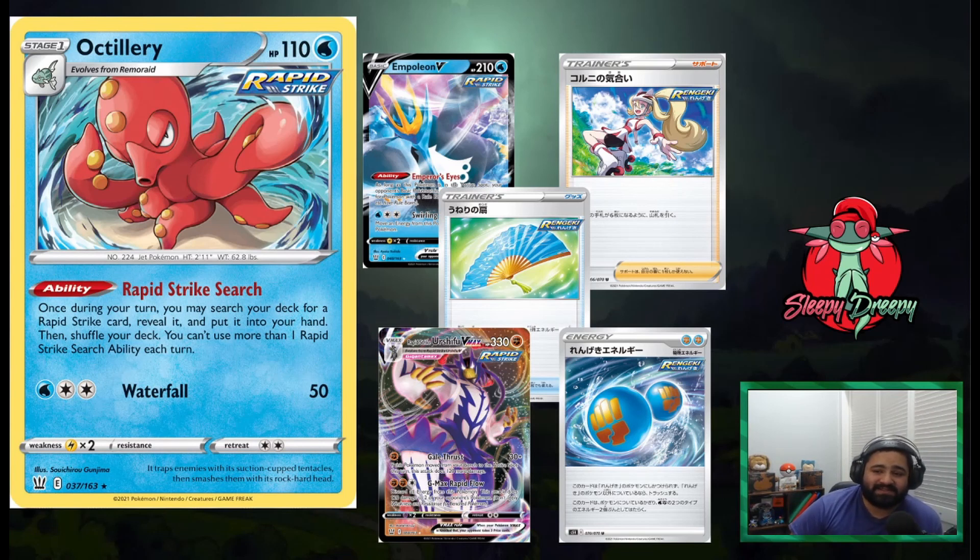You can even counter Marnie yourself — being able to search for a Korrina supporter in your deck is insane. Because even if they Marnie you, you can just draw out of it. You can search for Rapid Strike Energy, you can search for Billowing Fan — maybe your opponent has some special energy you don't want them to have, and then you just send it to the bottom of their deck. You can search Pokémon out like Rapid Strike Urshifu VMAX, Empoleon V if you need to stop some abilities, anything. This card is only going to get better as more Rapid Strike cards come out, so we're putting it at the number 7 spot.